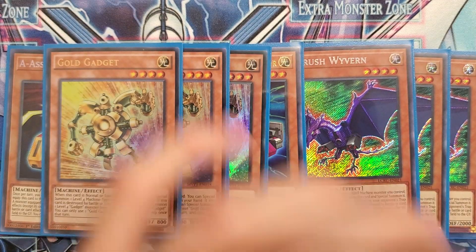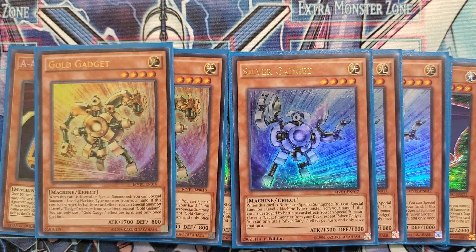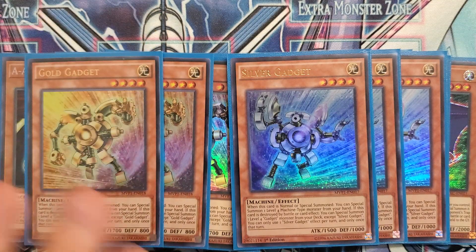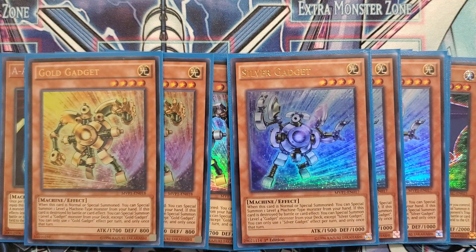Next, making their triumphant return to primary play are Gold and Silver Gadget. These are by far the best starters you have in the deck now without Summon Sorcerers. It significantly dropped the power of the Justice and Warrior engine alone. The Sky Striker engine is good, but it doesn't get you anywhere — it functions independently of everything else in your deck. It doesn't help your other engines get going. These gadgets get you more monsters on the board than any other starter, and that's what you need now: putting as many monsters on the board as possible to keep link climbing.